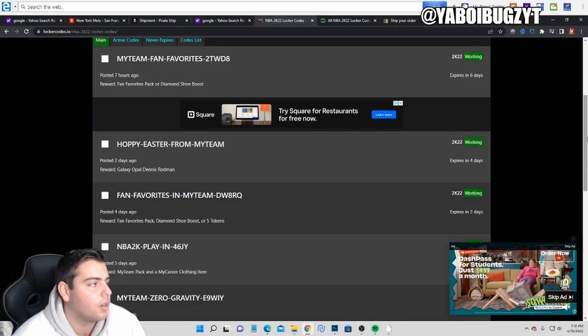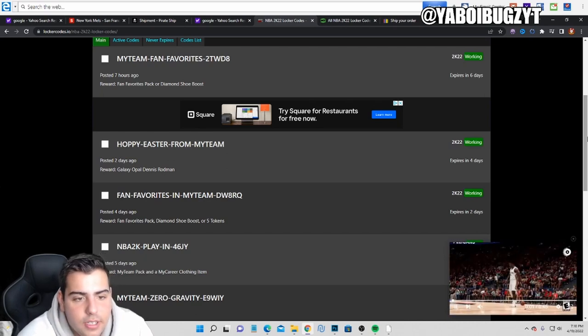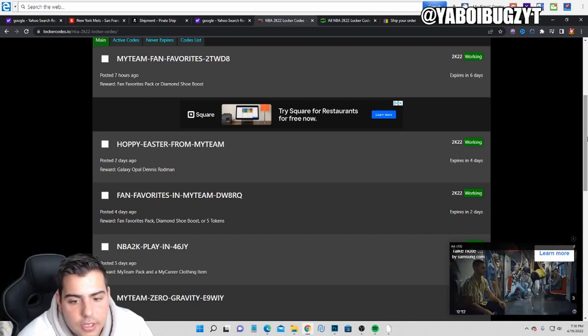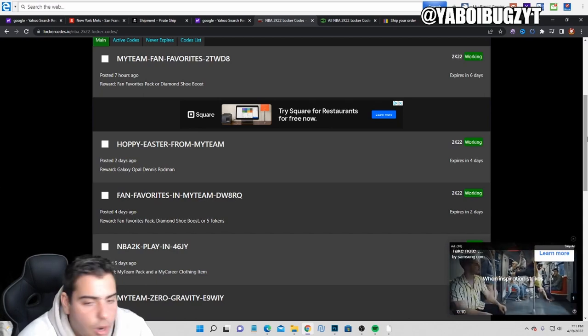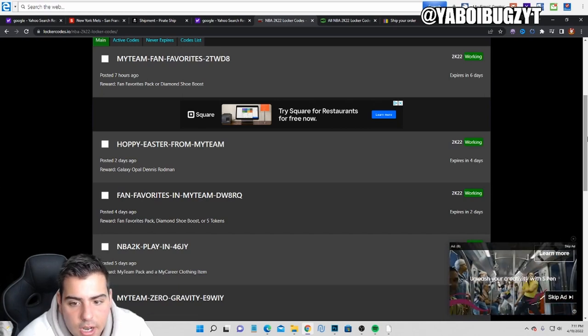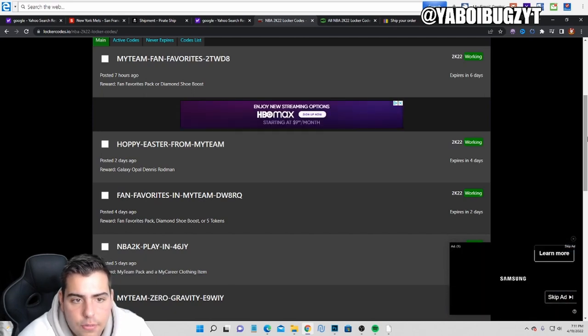Here are all the locker codes. I'm gonna type the Fan Favorites one in — we just got new Fan Favorites content today. You guys can pause the screen and type these in. I'm going to type one in and show you: MyTeam-Fan-Favorites.